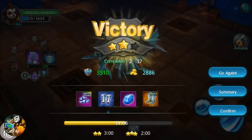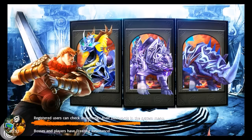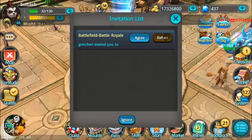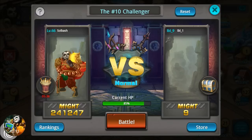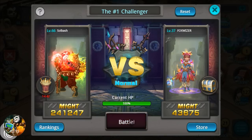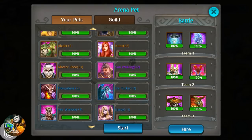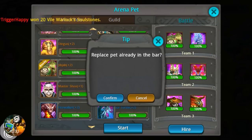Defense setup from Jib-Jab and Master Shoe is going to be more of a crowd control type — keeping enemy pets from doing too much damage to you. Let's go into Fortitude, down to Decathlon, go to Normal, and try this guy out. There he is — Jib-Jab confirm, and Master Shoe confirm. Let's start.